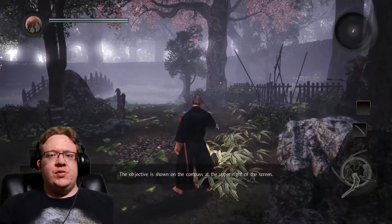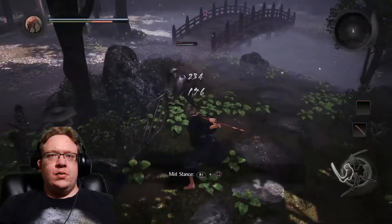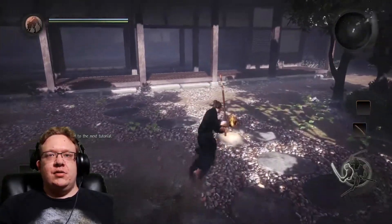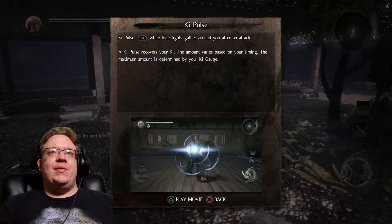I need to remember there's a lock-on and actually use it. Ki pulse — R1 with the blue light will trigger after an attack. R1 recovers your ki; the amount of ki varies with your timing.